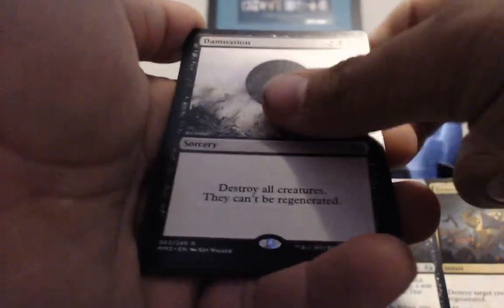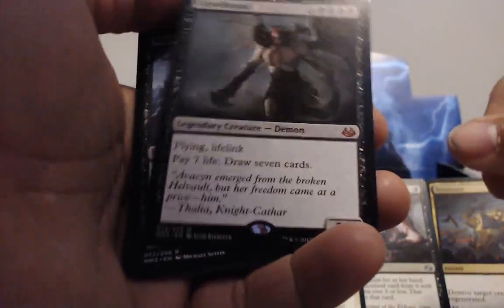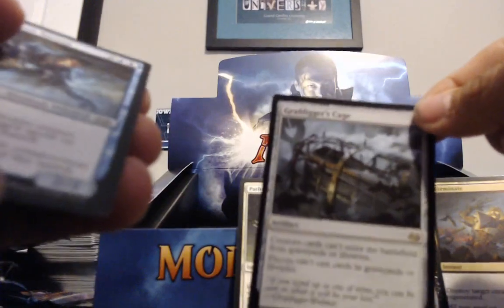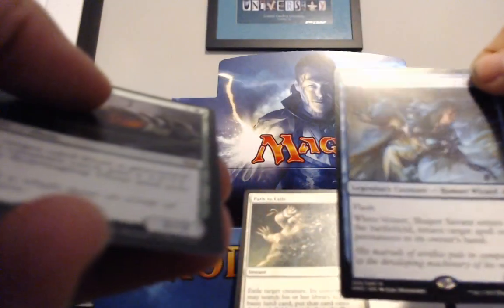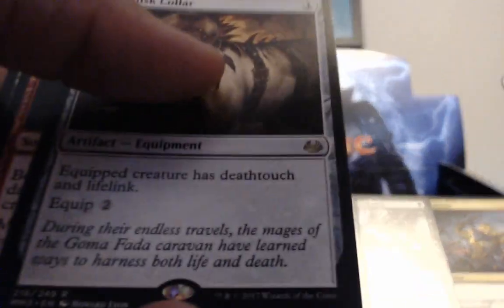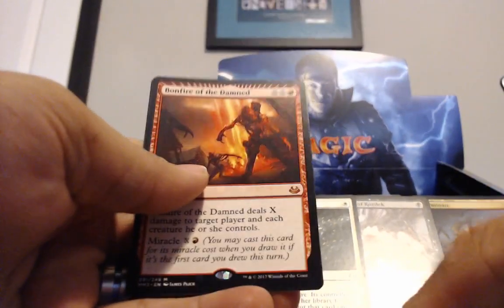Another Damnation. Okay, so we got another Damnation. Another Obzidat. Grizzledaddy, G-Daddy. No one cares. Pyromancer's Ascension — no one cares. Oh yeah, that's what's up right there. Not bad — the foils are really nice too. Cage, which is playable. Vinsir. Ooze. Another Caller.